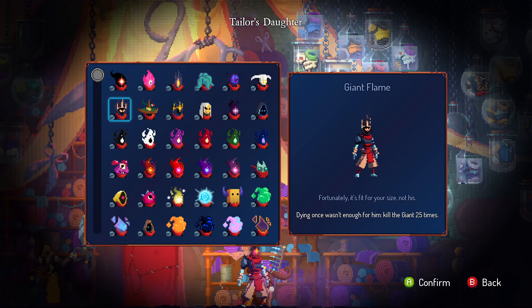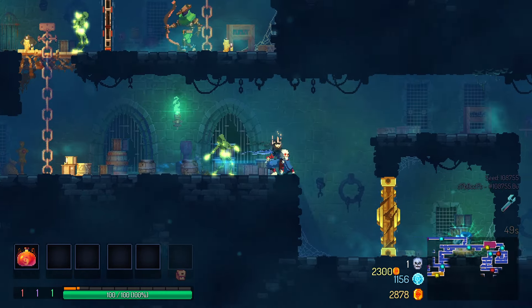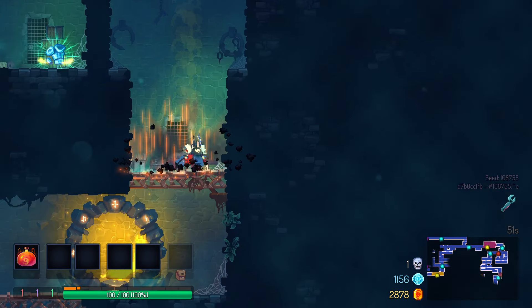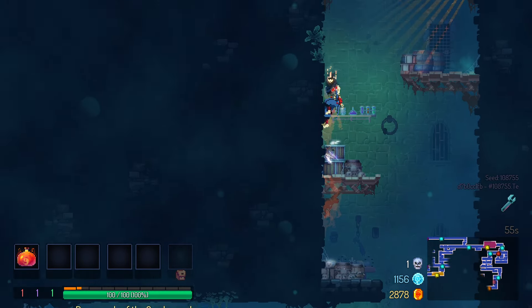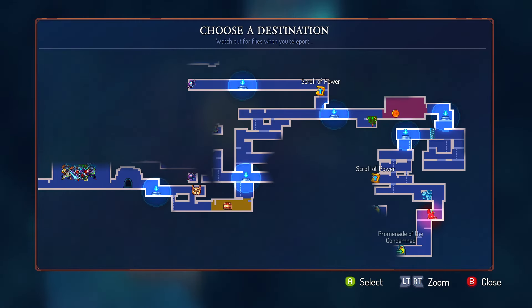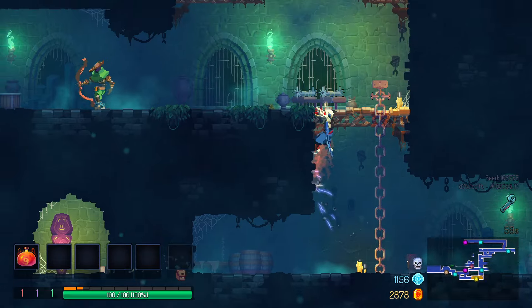The Giant Flame: something of a compromise between being a skull and fire. Kill the Giant 25 times. This one doesn't fit with the Giant outfit — it has a good look and everything, but I can't cosplay as the Giant like this. On the other hand, something about a hat made out of fire is pretty cool. So I'll give it an 8 out of 10.